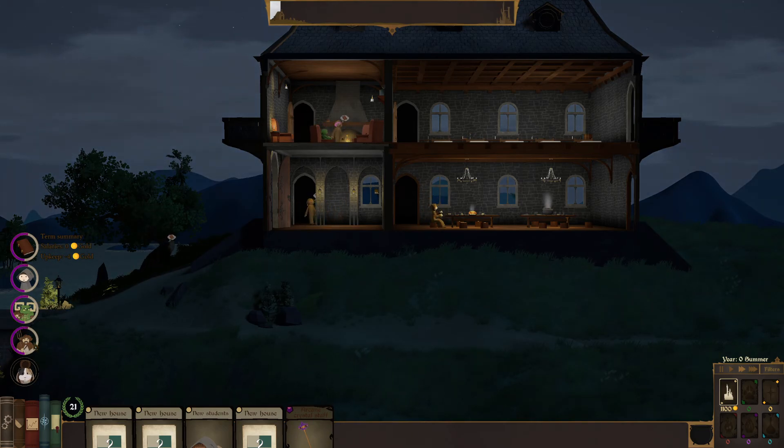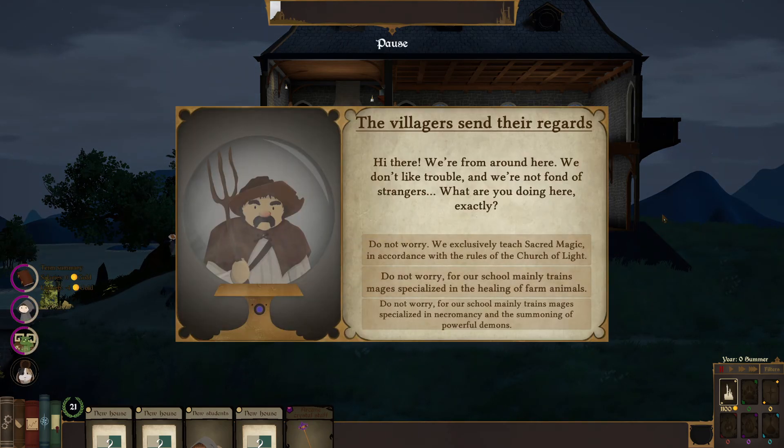Villagers send their regards: 'Hi, we're from around here, we don't like trouble and we're not fond of strangers. What are you doing here exactly?' Options: exclusively teach sacred magic in accordance with the rules of the church of light, mainly train mages to specialize in healing, or — don't worry — a school mainly trains mages specialized in necromancy and the summoning of powerful demons.